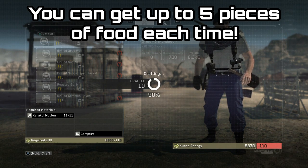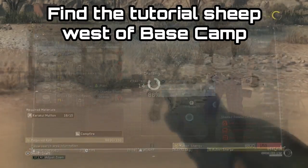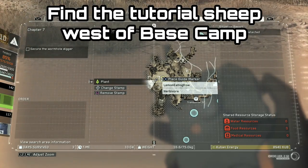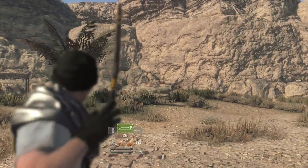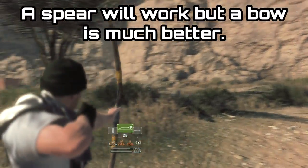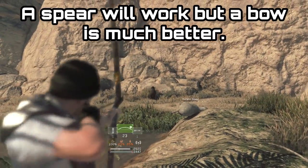During the tutorial you're tasked with killing three sheep that are near the base camp. It points it out to you on the map — it is just to the left, or the west, of the base camp by a little body of water. Once you get to this body of water you should see the three sheep there. You can take them out fairly easily with the spear or the machete, and it will get easier later on as you get a bow and arrow as well.